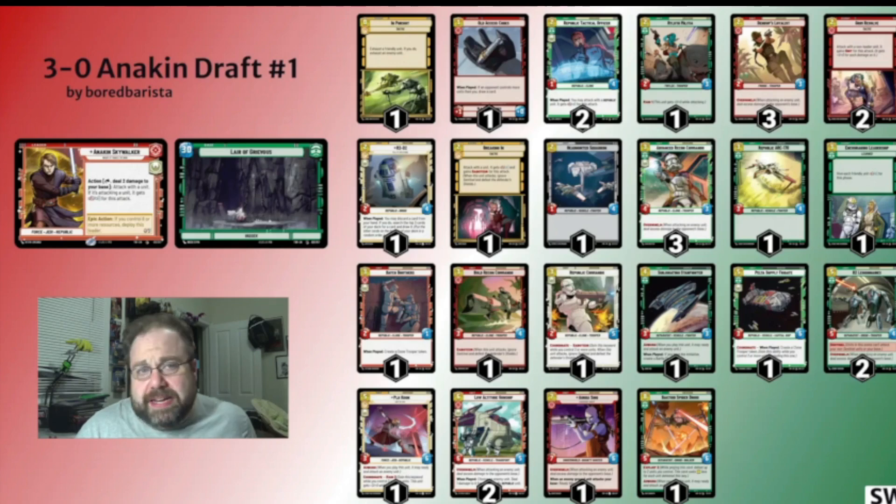Turn 5, I dropped a Low Altitude Gunship, did a little bit of damage to a unit. Turn 6, attacked with the Low Altitude Gunship off of the Republic Tactical Trooper, was able to play another 2-drop and another 3-drop to establish a bit more board presence, and just grind into my opponent. Then turn 7, I ended up playing a second Low Altitude Gunship.